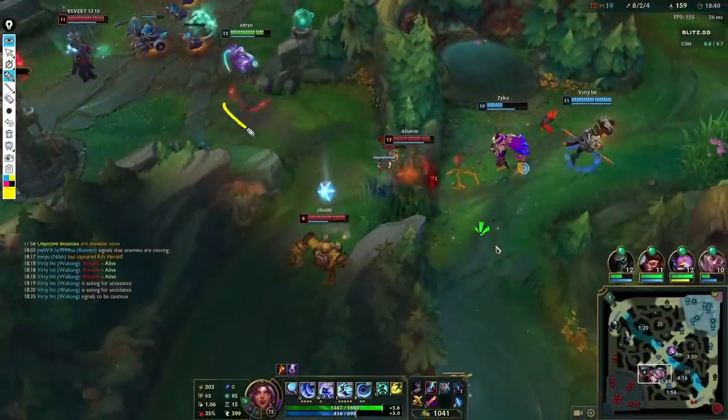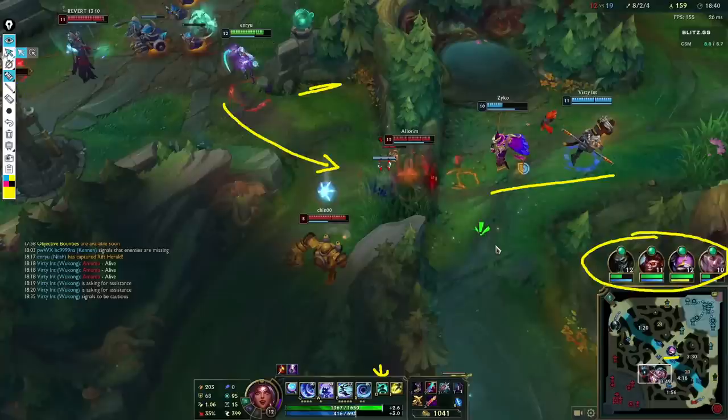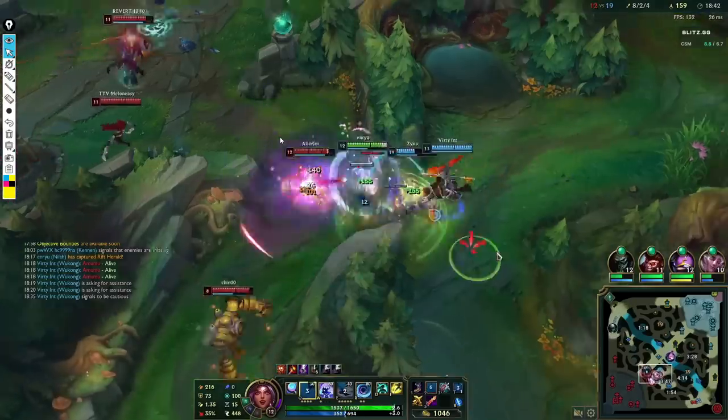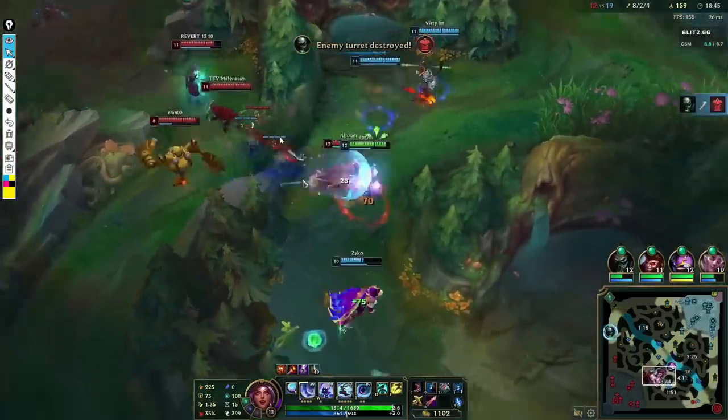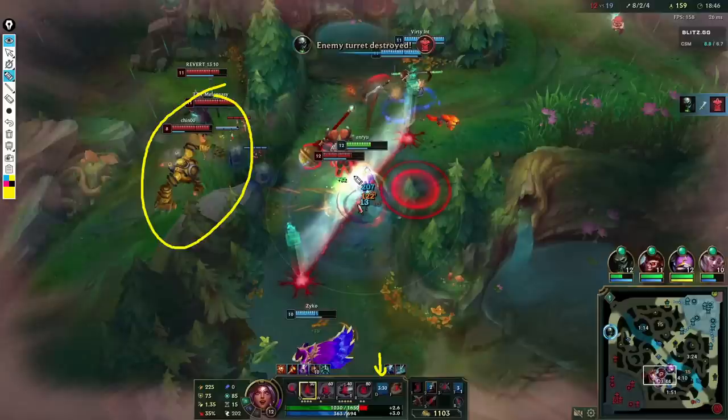Right here in this clip it looks like I'm in a pretty bad position — stuck between three enemies — but I do have my teammates around me with Kenning coming in behind. I want to make sure I'm not pinned against the wall right here. But even if I am, I do have Cleanse, so it's okay for me to walk in since I'm pretty strong and all our teammates have their ultimates. I'm stunned here, but I still have Cleanse. I use it right here — this is the angle to hit three people with an ultimate — so after I cleanse, I go straight into them and use my ult.